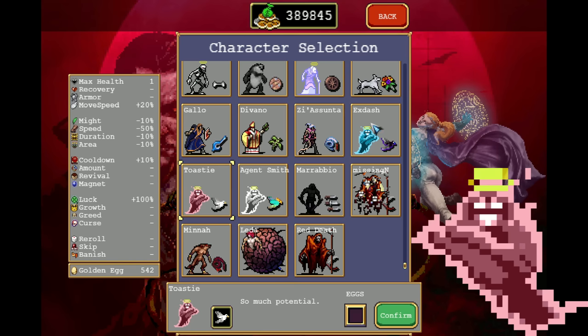Next up we have Toasty, and just like with Extash, her stats are not amazing, but she has only 1 HP. Instead of getting 10% luck every 10 levels 5 times, she gains 20% for a total of 200%.